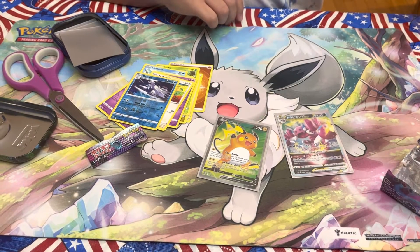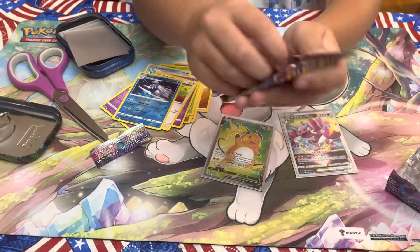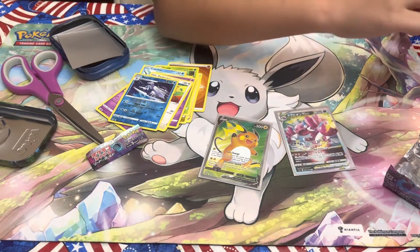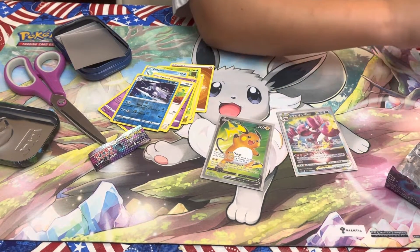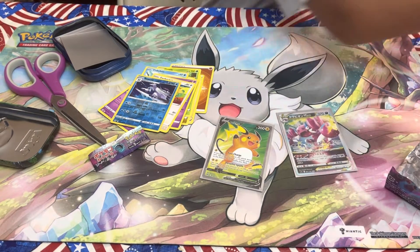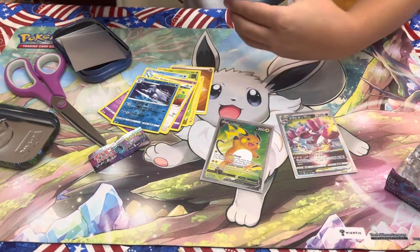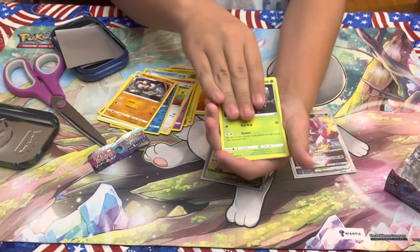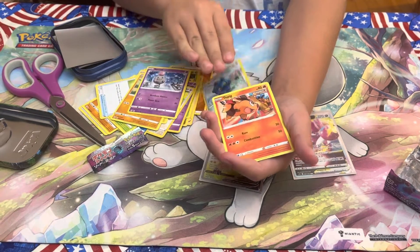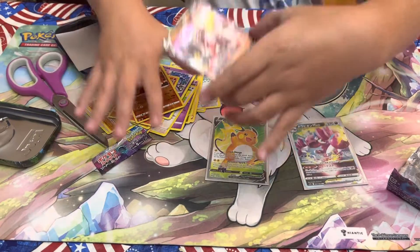Let's grab another random one. Battle Styles — best set ever, right? With my luck today, I wanna get a Sleeping Tyranitar. Dark, Girder, Durant, Camping Gear, Shinx, Gligar, Spoink, Bronzor, Tepig, Stonjourner, Single Striker — Charizard V! Our luck today is crazy.